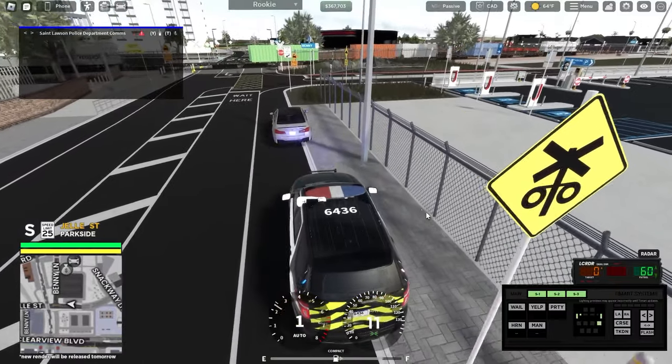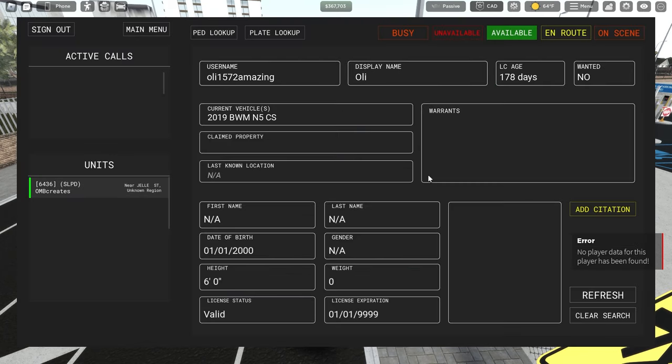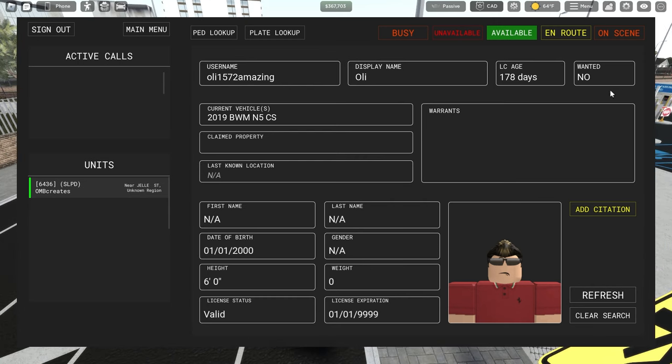The last addition to law enforcement we'll be covering in this video is the addition of lookups in the CAD and radio. You're now able to search out vehicle and citizen information, which will bring back any prior records and information for traffic stops.